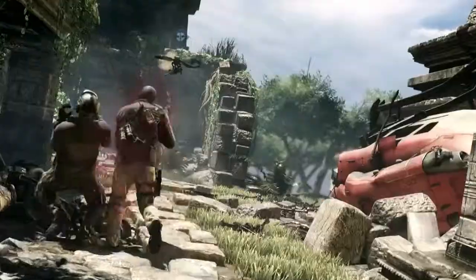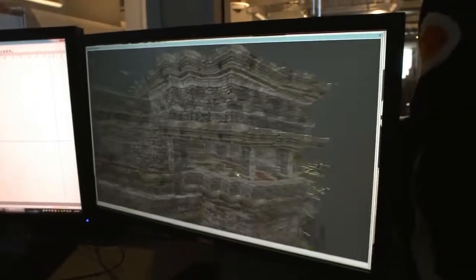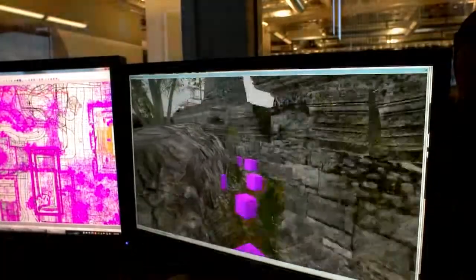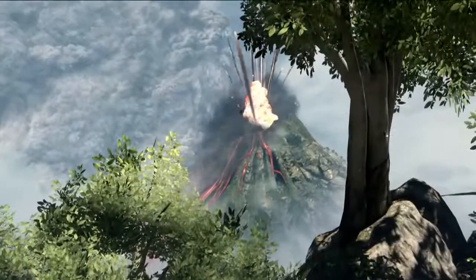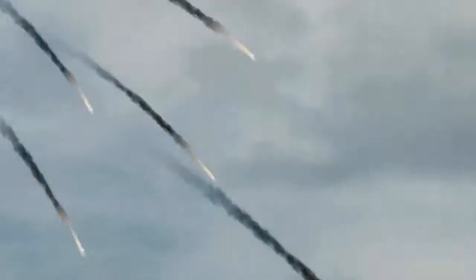Ruins is a map that takes place in South America in a Mayan temple complex. It's a triangular DOM map — C and A flags are on either side, and B is actually tucked inside the temple. Towering over the play space is a giant active volcano. If someone completes a field order, it can actually cause the volcano to start hitting the play space and taking out enemies left and right.